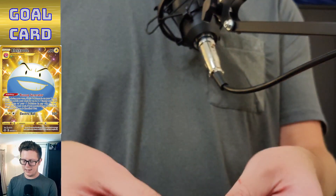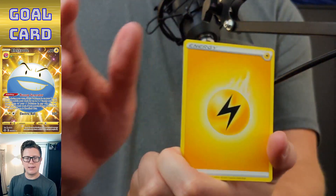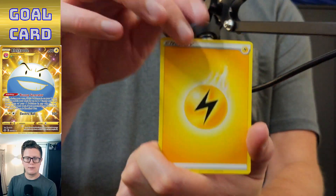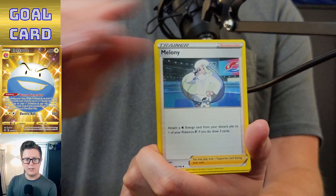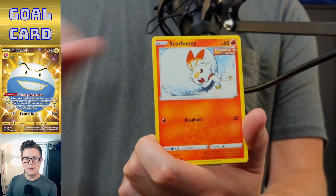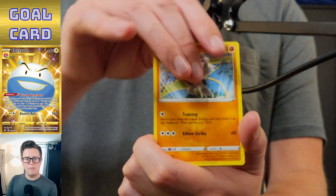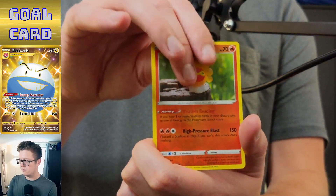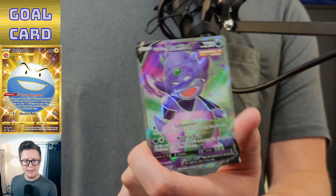I was at Barnes and Noble on Saturday and they just had a ton of sleeved boosters for Chilling Reign. Lightning Piercing, Milcery, Expedition, Diglett, Scorbunny, Snorlax, Kubfu, Blitzle, reverse holo Castform — and ooh, full art Slowking V! I'll take that.